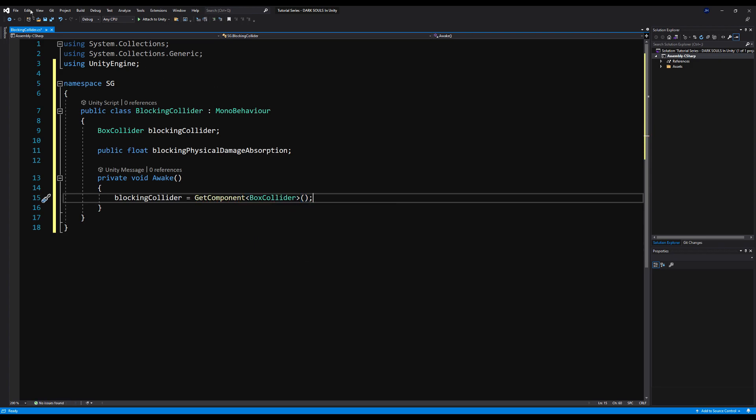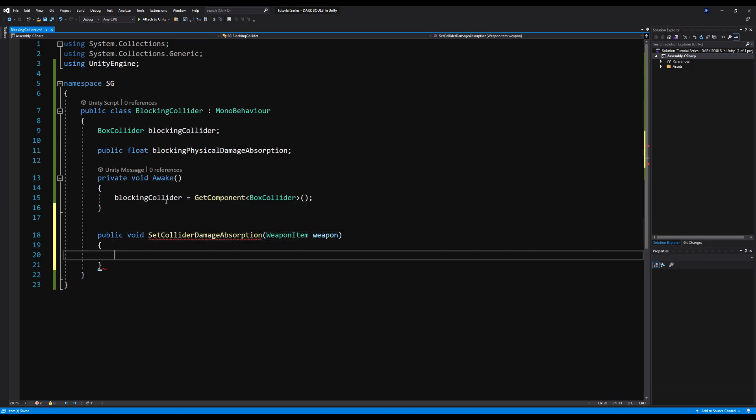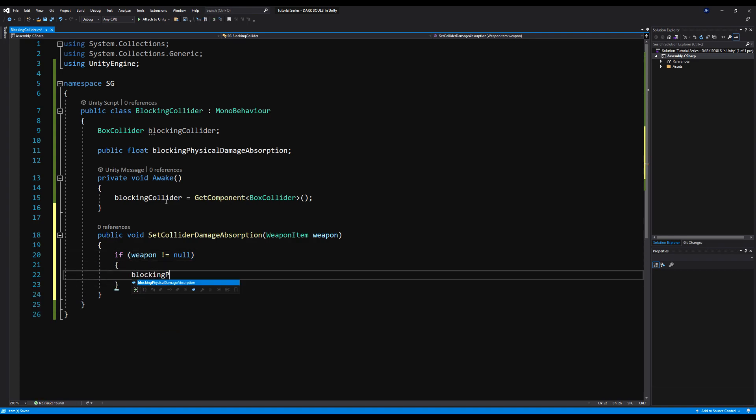Now we're going to have to edit a few scripts to link all this together. But before we move on, let's make a public void set collider damage absorption. We need to pass along a weapon item — basically whatever weapon is blocking — and we're going to give our collider the damage absorption values based on how much damage this weapon can absorb. We'll say: if weapon does not equal null, blocking physical damage absorption equals weapon dot physical damage absorption. And now we actually have to make a new variable on our weapon class.